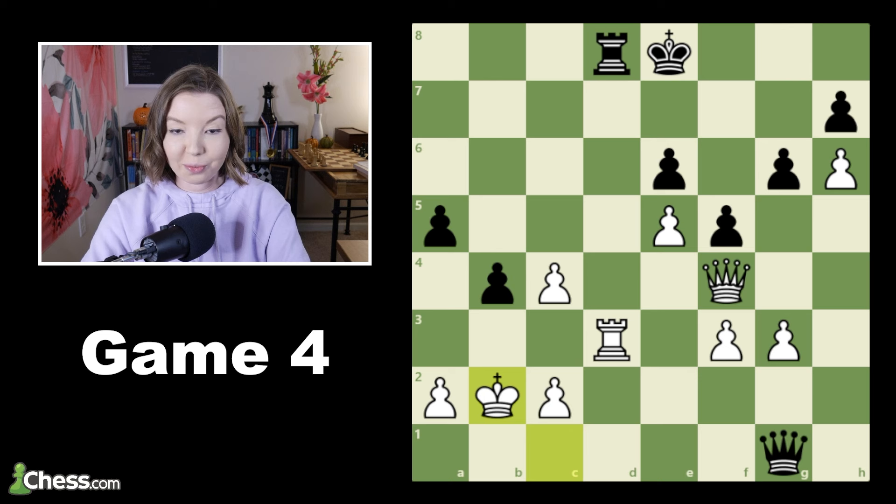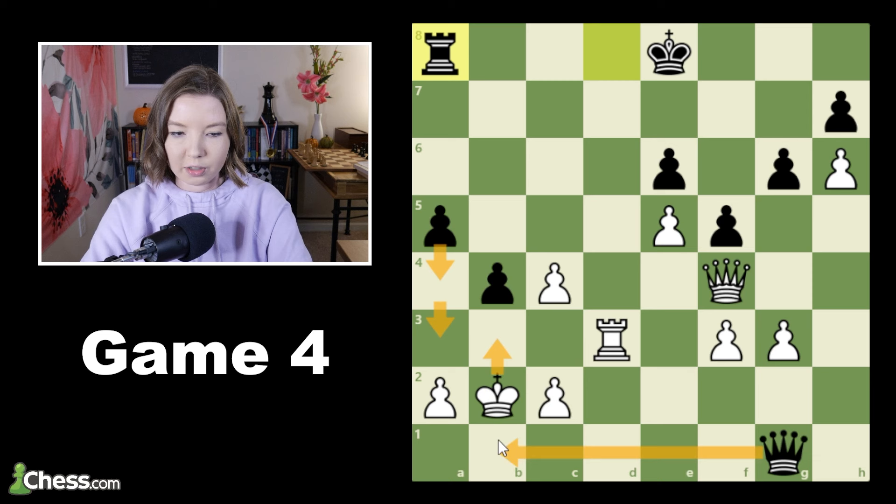This was a very interesting and kind of wild game. It started as a London system against a Pierce defense, and we got down to this endgame, which is slightly in black's favor but on a practical level pretty equal. Here in this position, my opponent played the losing move, which was rook a8. The idea, I think, is pretty straightforward — he wanted to push a4 and then a3 check, and after my king moves up, look for a checkmate on b1. But I didn't give him the chance to do it.